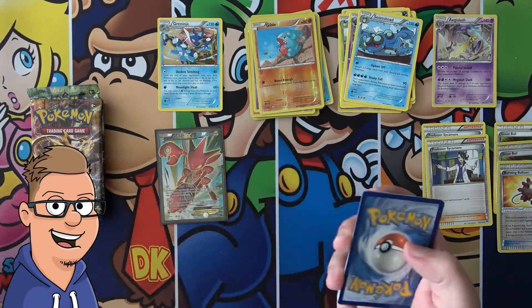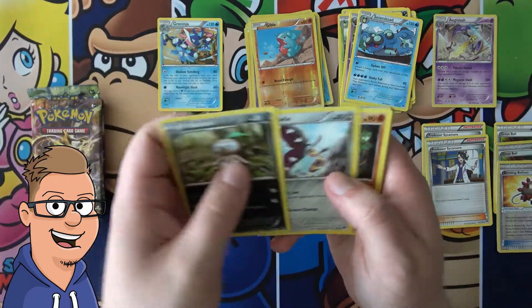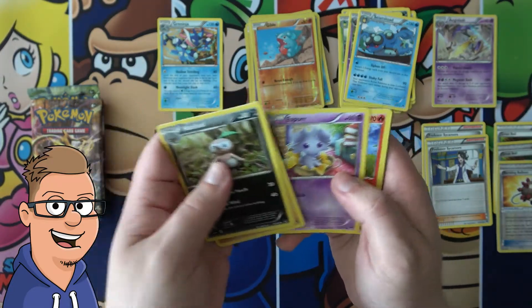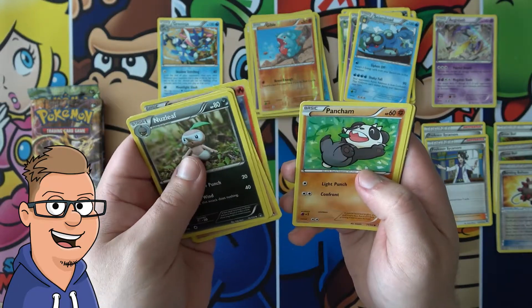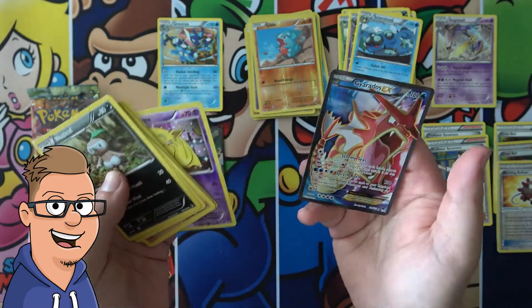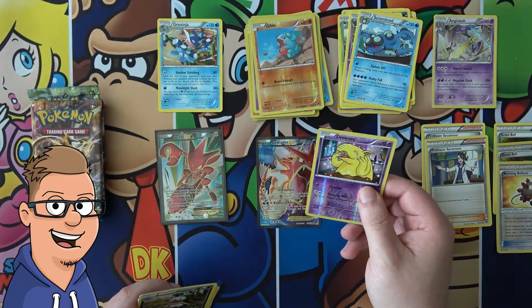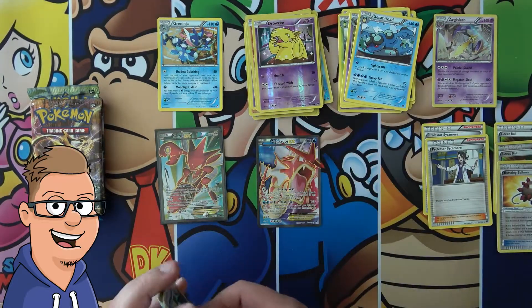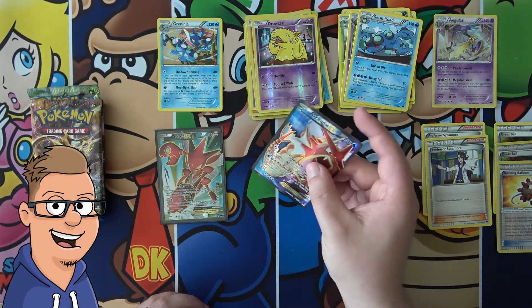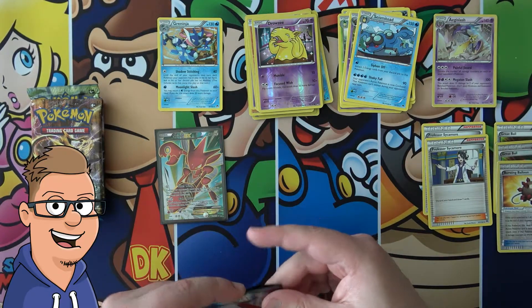We have a white coat for this one — hopefully it's an EX showing up. Nidorina, Mawhile, Sudowoodo, Numel, Espurr, Growlithe, Pancham, Patrat, Drowzee Reverse — and a Full Art Gyarados EX! Yes! We have two Full Arts in one half of a box — that is absolutely freaking amazing, you guys! I love these old boxes.